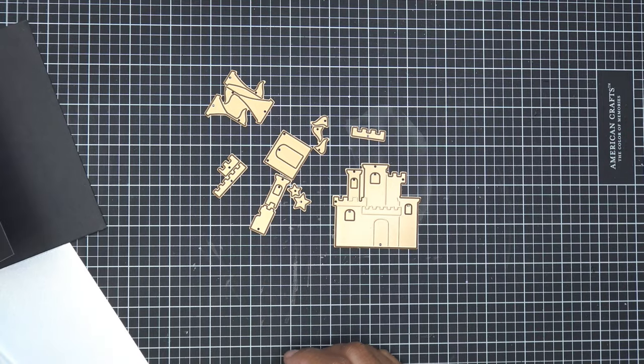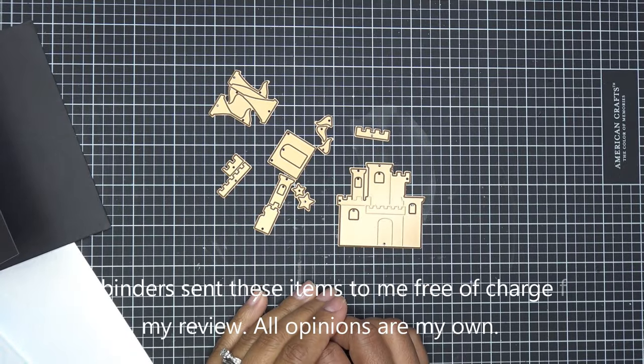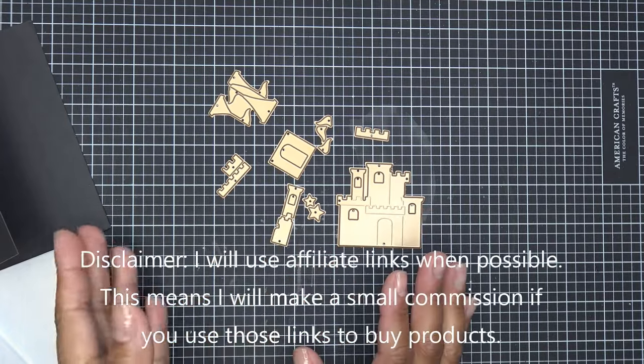Hi everyone! Today I want to do a quick tutorial using Spellbinders' new bonus item for the Deluxe Caboodle for March 2024. If you have the Deluxe Caboodle coming, this will be in it — it's called Fairy Tales, a little die set, super cute.